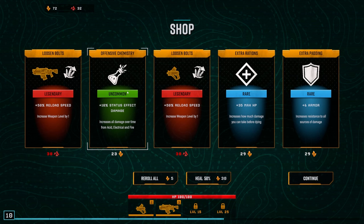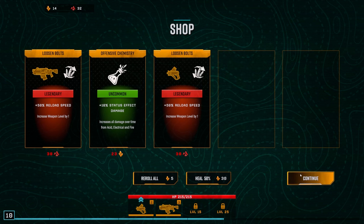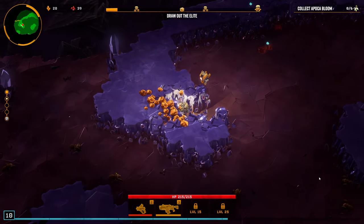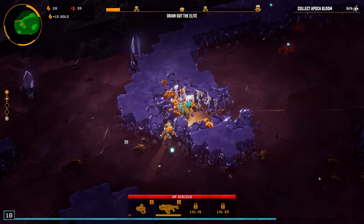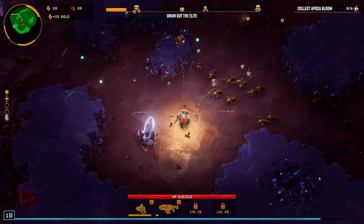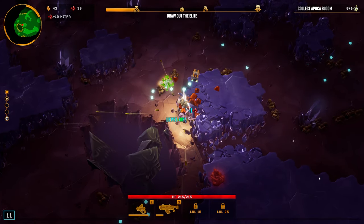We finished the run with 72 gold and 32 nitra, so we can get some stuff - I'm going to increase our armor max HP and continue on. We could heal or re-roll but I think we're good. You'll also notice all of the bugs in this game are the same exact bugs you encounter in the original Deep Rock Galactic - they have Praetorians, Dreadnoughts, they have it all. It is so much fun.